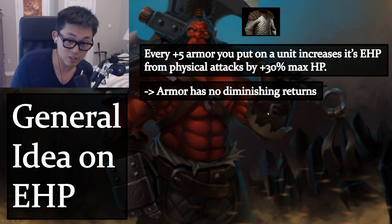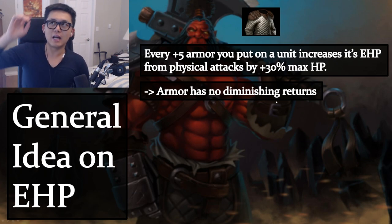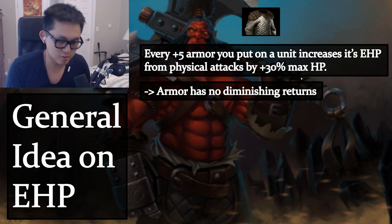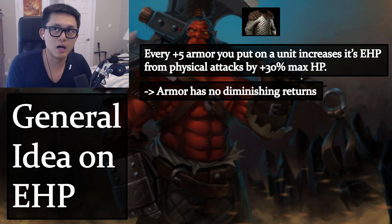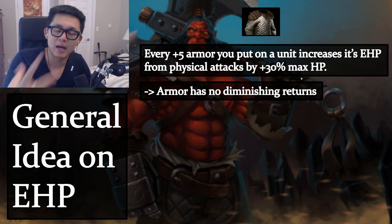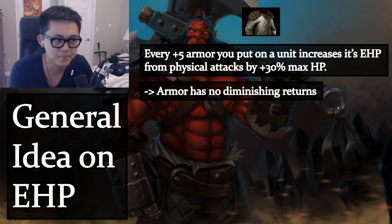Armor has no diminishing returns. Anybody who tells you otherwise doesn't understand the formula. You can stack armor on one unit and be fine. If you stack armor on your tank who has a lot of HP, you get more mileage out of it than spreading armor to everybody. Magic resist is a little bit different — it actually has amplified returns.